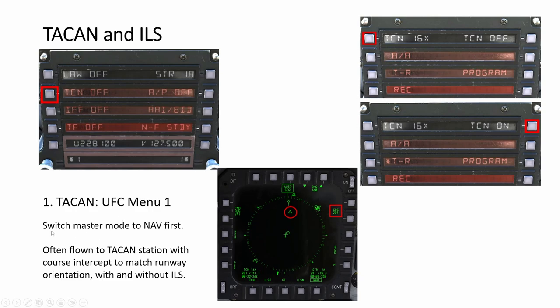There are four ways to find out your TACAN and ILS information. The first one, using the UFC, is not just for finding out but also for operating them - the UFC is very important and useful. Unlike the A-10C where you use the CDU, a lot of things in the Strike Eagle you use the UFC. The main menu has two menus and two data pages. The most important ones are on the first page - low altitude warning, TACAN, IFF, and terrain following.